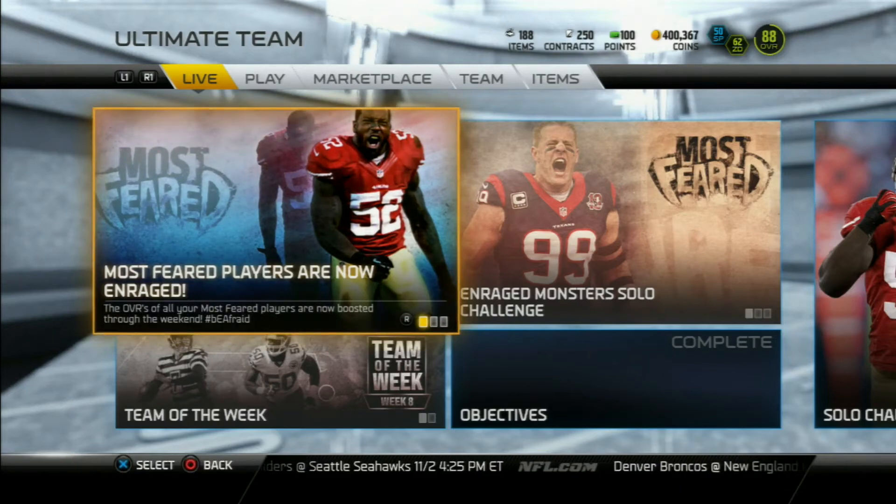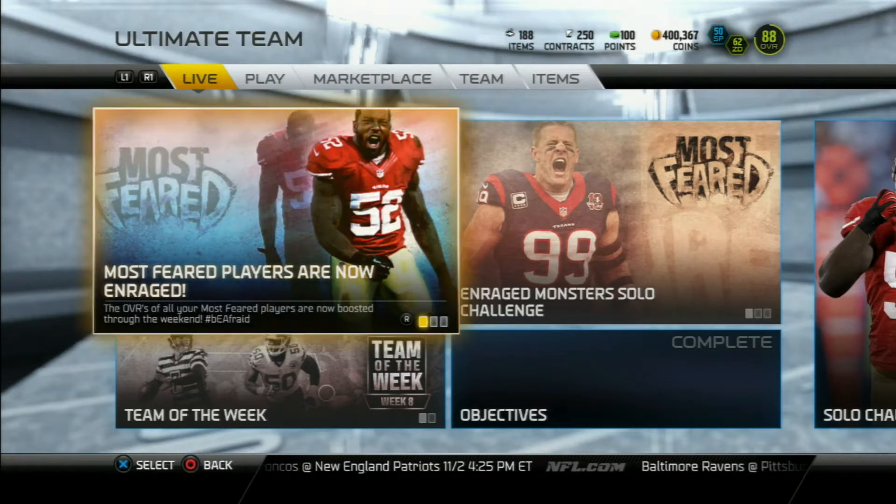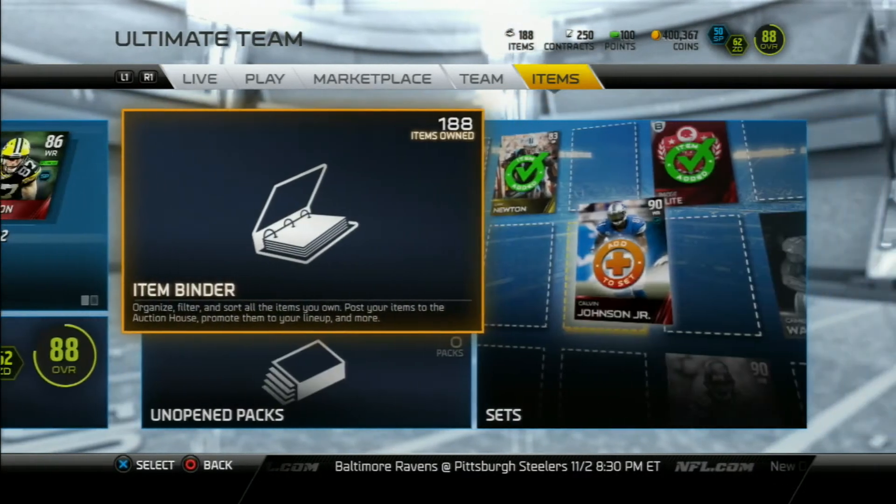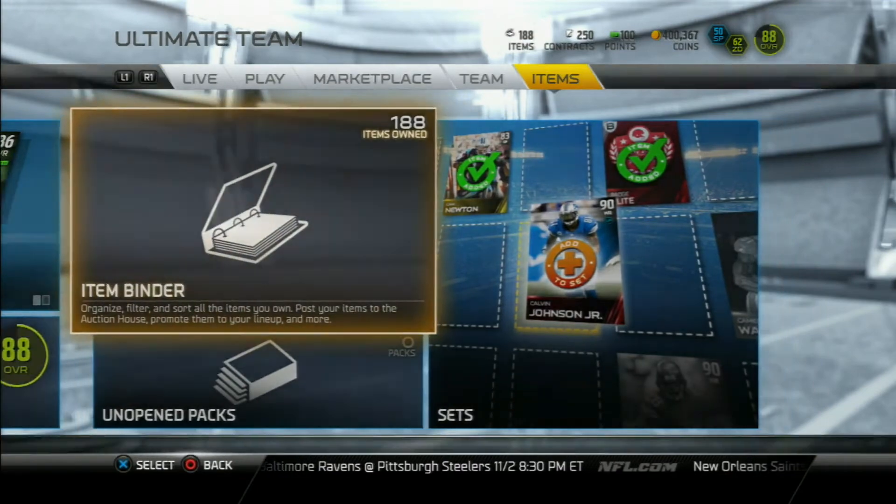What's going on everybody? I'm back again and today I have the next part in the budget series which is the budget offensive line, and it's going to cost under 10,000 coins. The total is 8,500 coins, and really to do solo challenges and even in seasons mode, a good offensive line is really important.